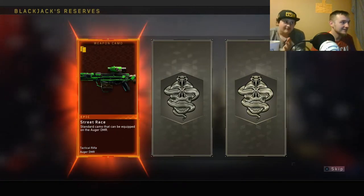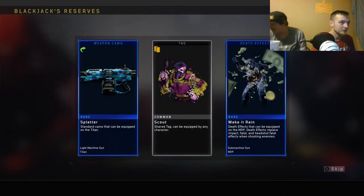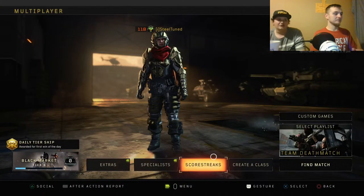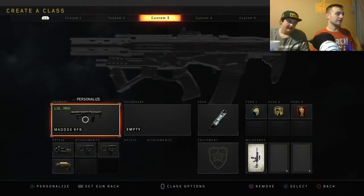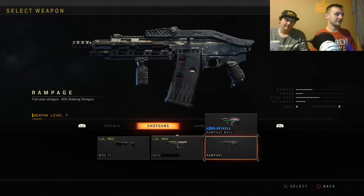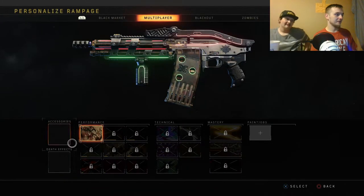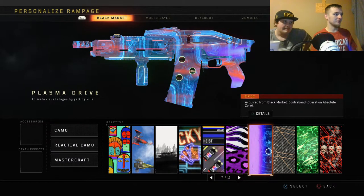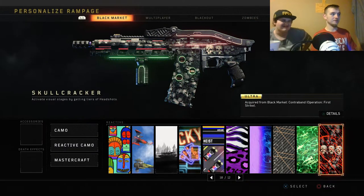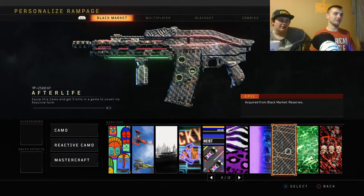Let's get it - there we go! I hate to see it man, but you did get the Rampage, and you got two blackout characters which is insane. Let's check out the Rampage - that looks dope! That's insane. That one looks pretty sick on there.